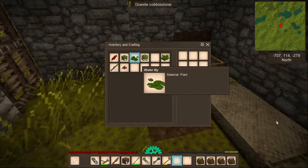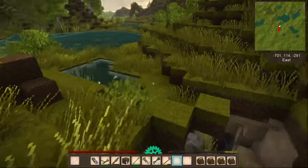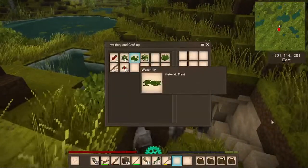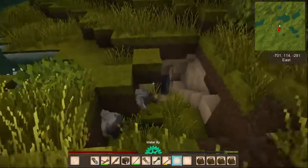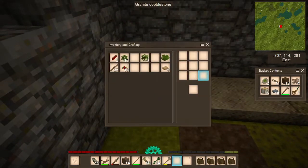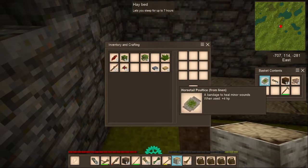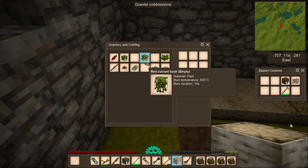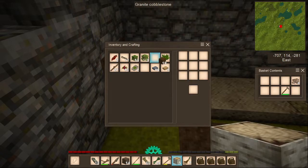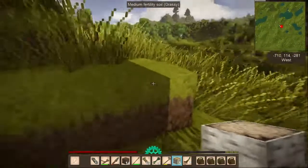What have I got for inventory room? I'm not going to hold on to these water lilies — I don't know if there's anything we can do with those and I certainly don't need them right now. I'm just going to throw those down there so I don't pick them up again. I'm going to collect what I can from here. What am I going to need most? Food. Wood. We've got some andesite stones. Definitely want to keep these fibers. I'm going to take some medium fertility soil. I could fit just about everything in here.